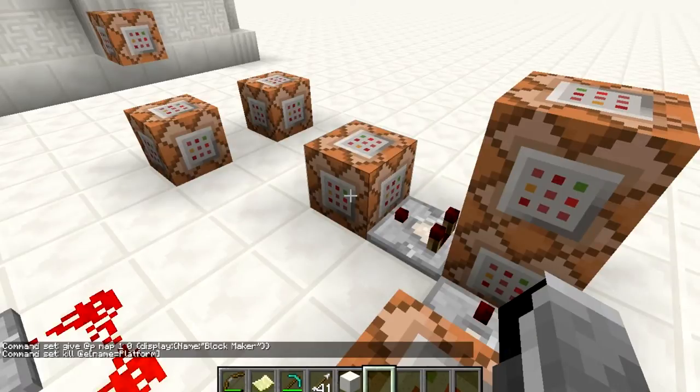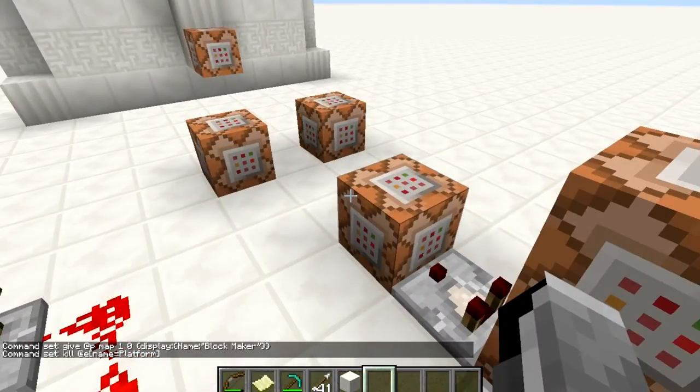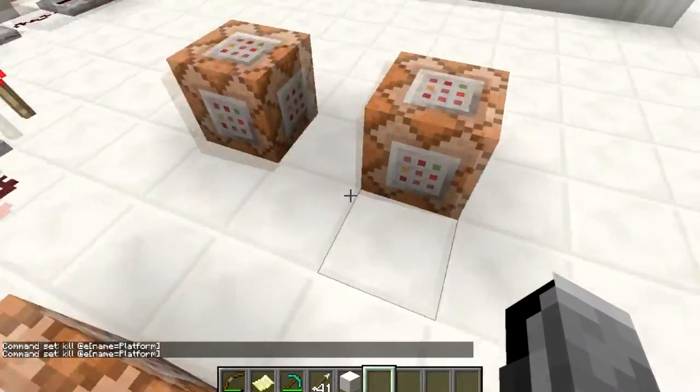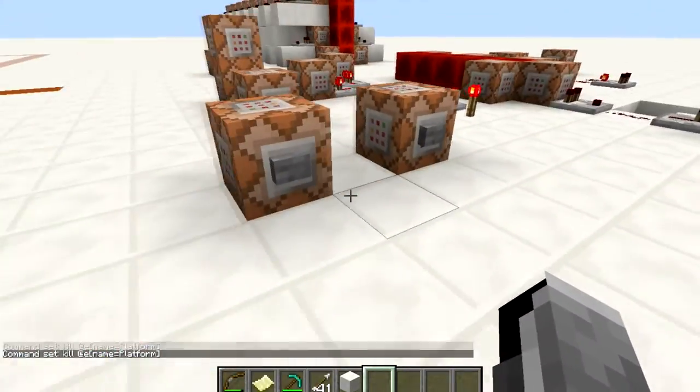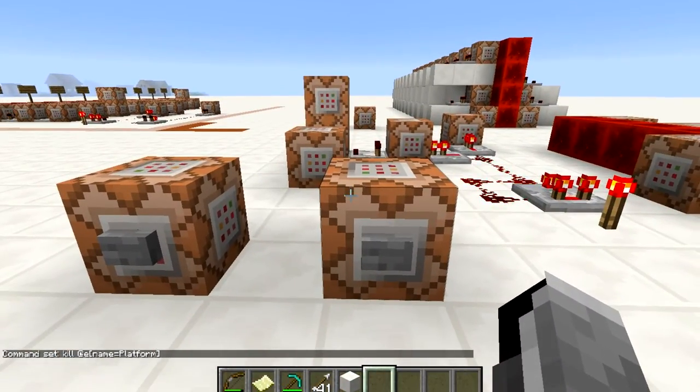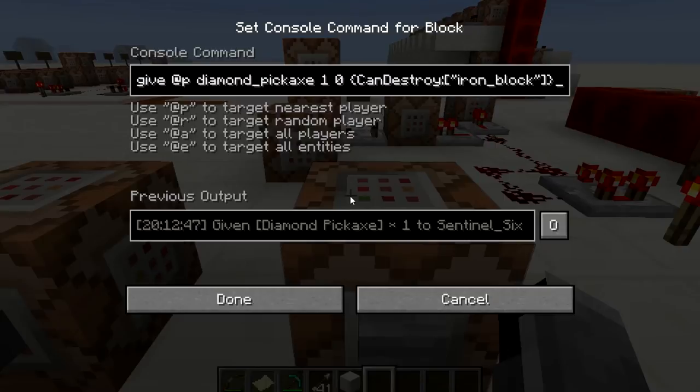Then it kills the platform armor stand, because if you have the armor stand platform and the iron block at the same time it looks really weird. And that's basically it! Oh wait — I almost started the outro too early. First of all, there are these two blocks: this one gives you the diamond pickaxe which can destroy iron blocks.